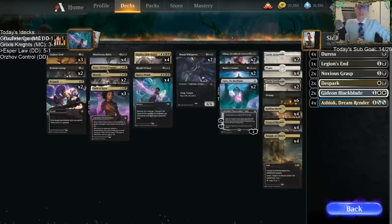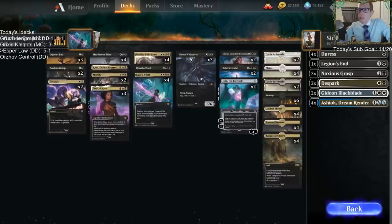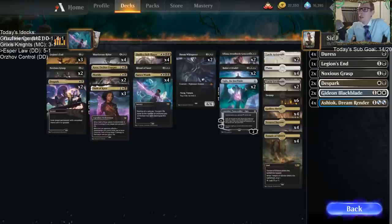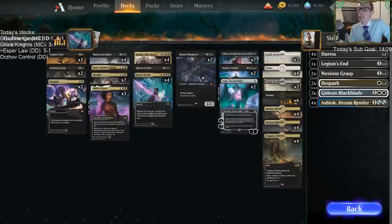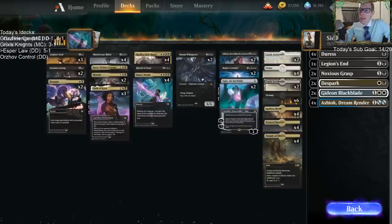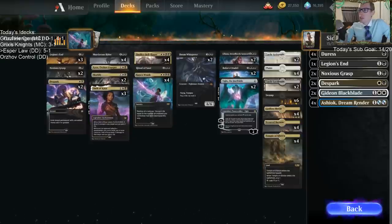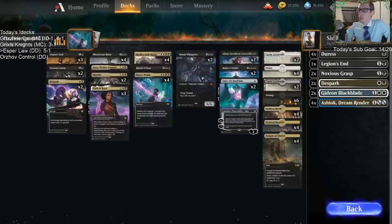In bigger matchups not playing one-drops, Kaya could be a dead card — you'd mainly be trying to use her minus-five. Our sweepers are Ritual of Soot and Kaya's Wrath. Our top-end six-mana planeswalkers are Ugin and Liliana, both really powerful. We also have Bolas's Citadel to churn through the deck. To support it, we have three Oath of Kayas for life gain and four Basilica Bell-Haunts.